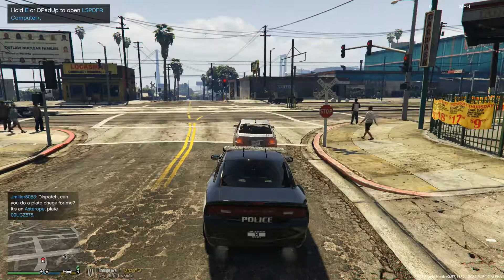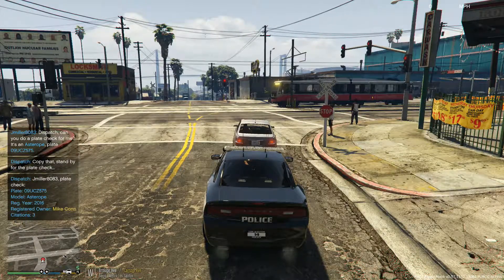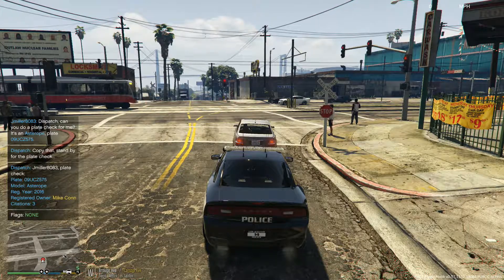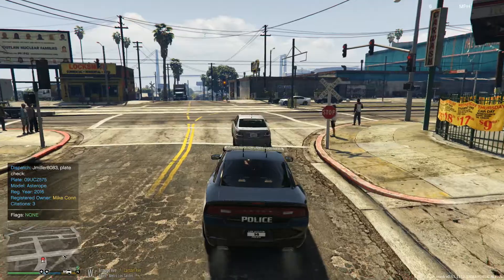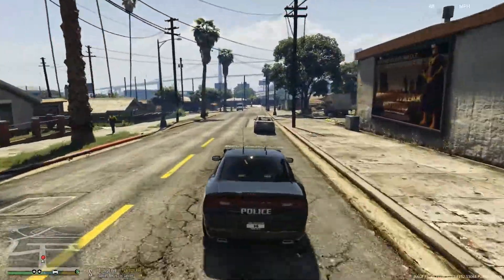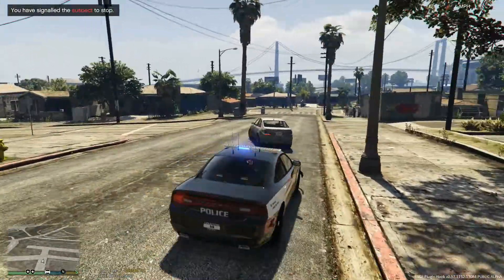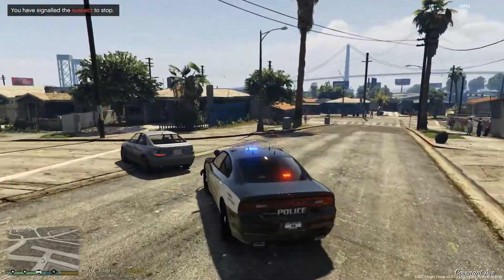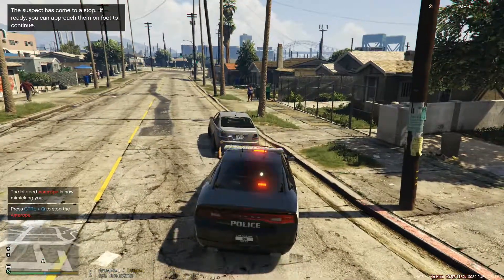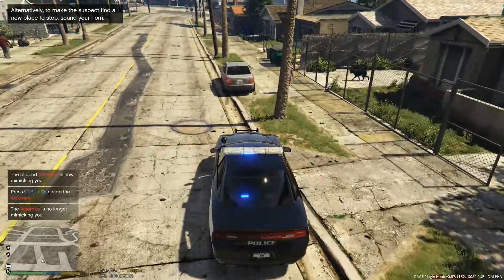Okay dispatch, you can show us initiating a traffic stop. We do have a plate for you — going to be an Astro, silver-gray in color, zero-niner Union Charles Zebra 5750 — Union Charles Zebra 575, no 10-99 or CON-3 citations. That was weird — he had his blinker on and then decided to go straight. No flags on this vehicle, so I'm not quite sure if dispatch gave us the wrong plate. We're going to get him over into that driveway — perfect, that way we're off the road.